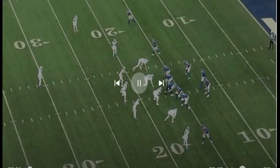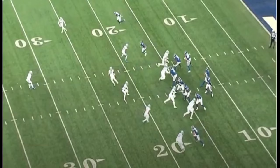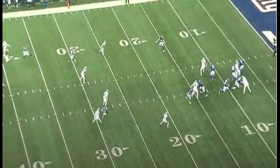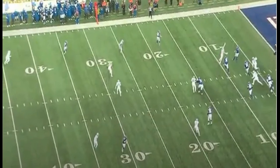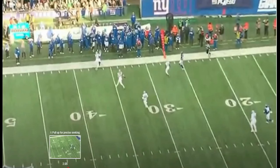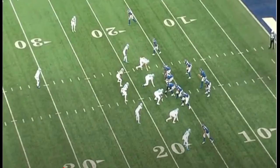Third and ten, DJ in a shotgun. Lions sent a four-man pressure — Glowinski loses his battle immediately, DJ gets out of the pocket. Normally this is a sack, but DJ gets out, and look at that throw — off-platform, over those guys' heads, hits Wondell Robinson right on the sidelines. Boom. You cannot tell me this guy doesn't have talent.